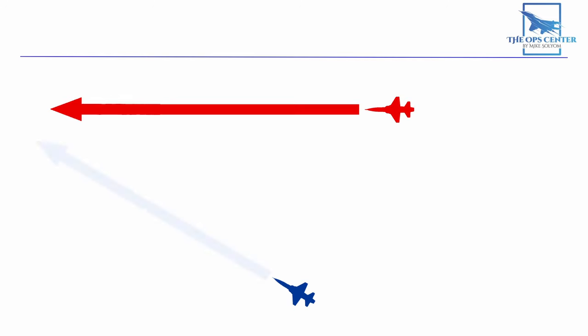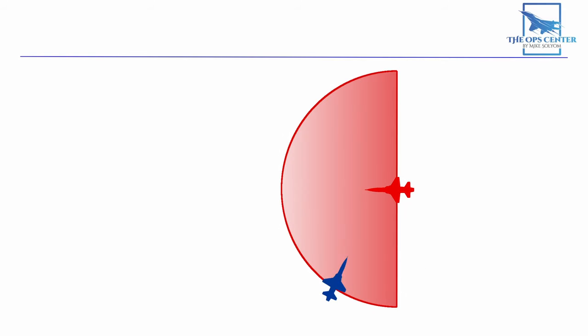But there is another option, and that's to point the nose at a spot ahead of the target where an intercept will happen in the future. Even if an interceptor can't fly faster than the target, it's still possible to catch the target using this geometry. Just bear in mind that without a significant speed advantage, the interceptor will have to start this type of intercept in the forward arc of the target, otherwise it runs into the same issue as a pure pursuit intercept.